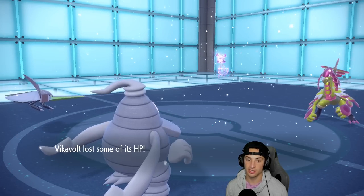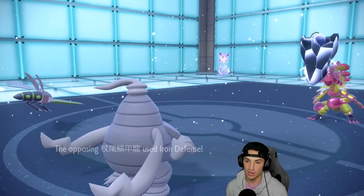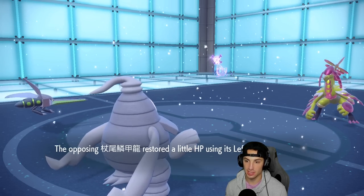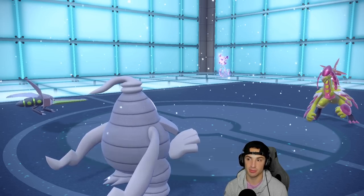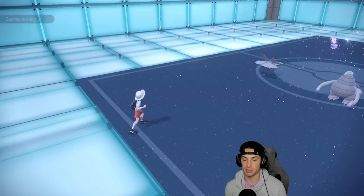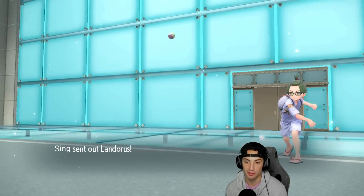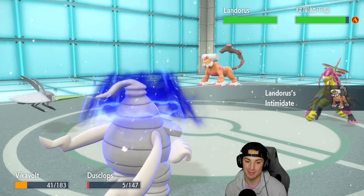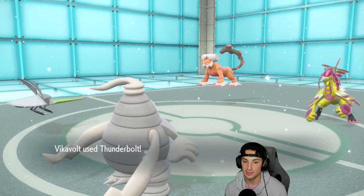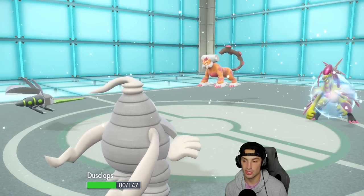They go Shadow Ball to finish off Dusknops, and Okidogi uses Iron Defense again — plus four defense. I go Thunderbolt and Pain Split to get back some HP. Pain Split meets us in the middle, taking out about half of Okidogi's HP which is pretty big. They swap in Landorus off the Thunderbolt — Intimidate doesn't matter much but wastes a Trick Room turn. Okidogi uses Iron Head and it does absolutely no damage — we soak it. One turn left of Trick Room remaining.